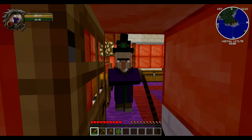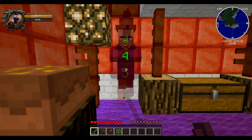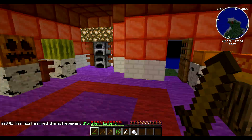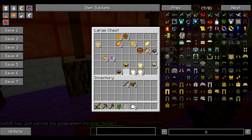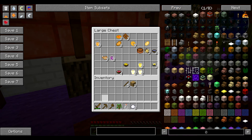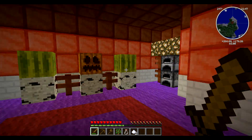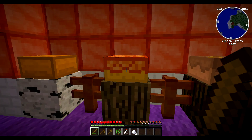That's a witch — die, witch, die! Don't throw potions at me, witch! I also have the Damage Indicator mod as you can tell. There's no bed in here but I'm going to chill out in here. There's a lot of stuff — this is all from the Lots of Food mod, which is a fun mod. Let me go to the first page here.